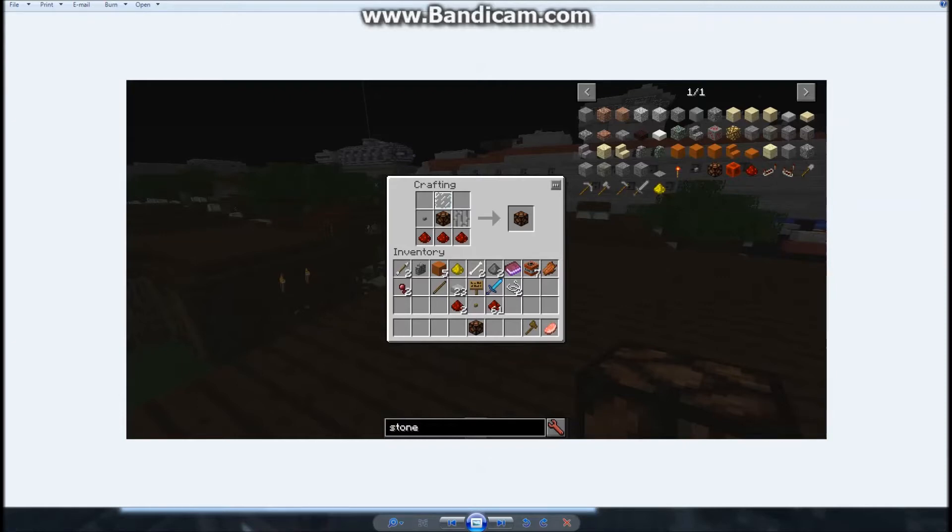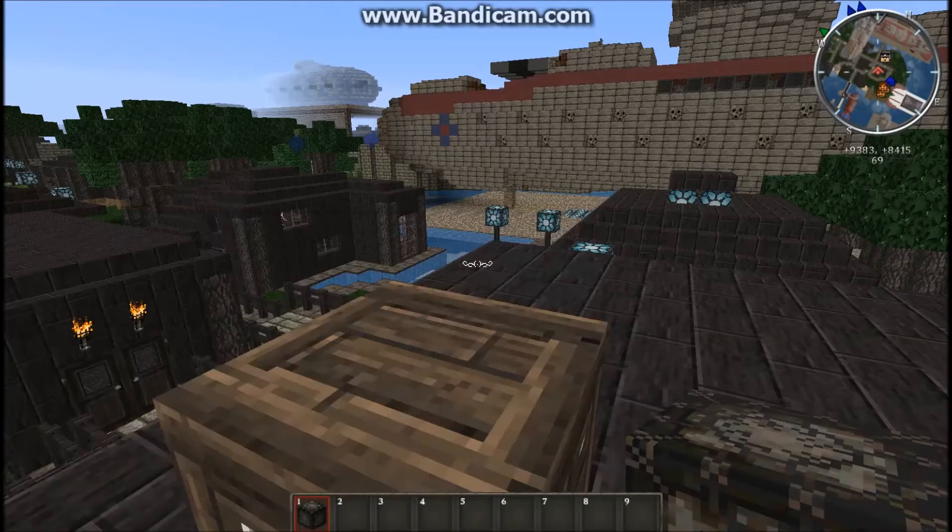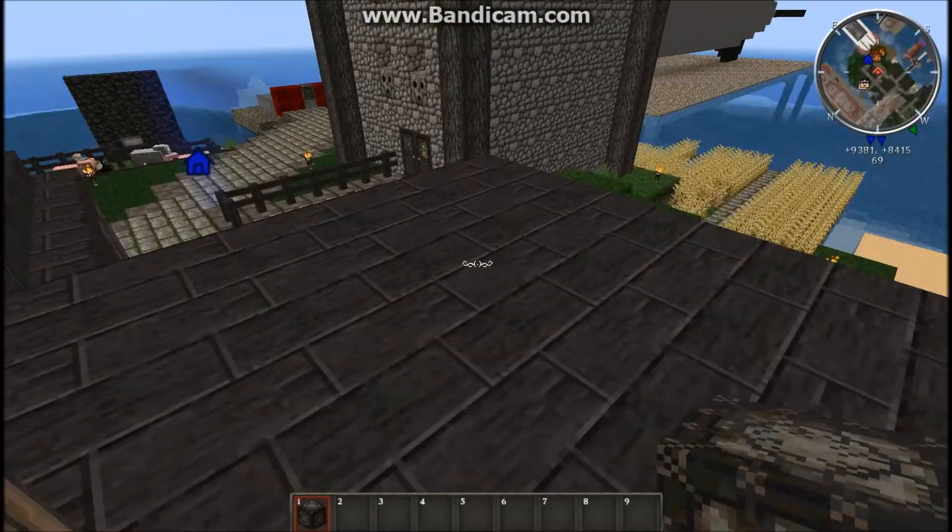And then if you want to make a Tier 2, you take the Tier 1 radio that you got, put it into this same crafting recipe, replace it with the redstone lamp, and then you do the same thing to make a Tier 3 — although, of course, you use a Tier 2 instead of a Tier 1 to make the Tier 3. That's the crafting recipes.